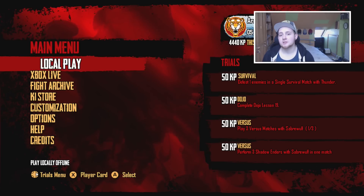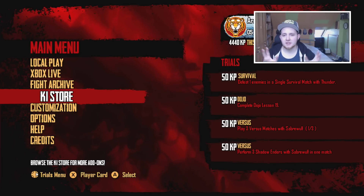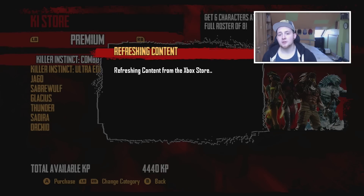Additionally, if you want to turn off toast notifications, there is now that option in the menu. So if you don't want the pop-up saying you've got achievements or that kind of stuff, you can get rid of that.